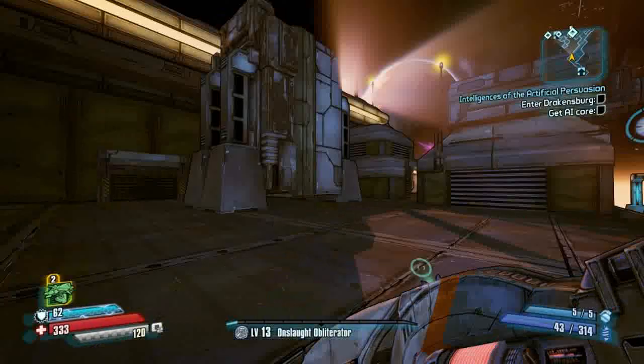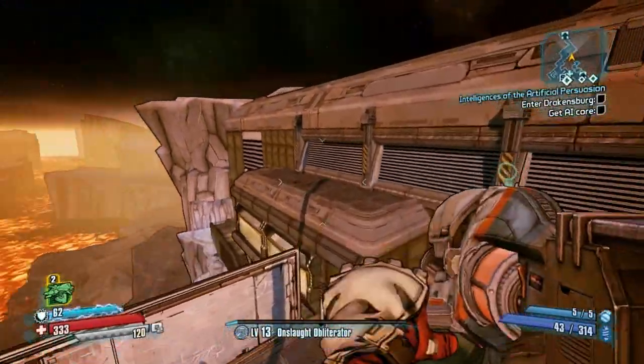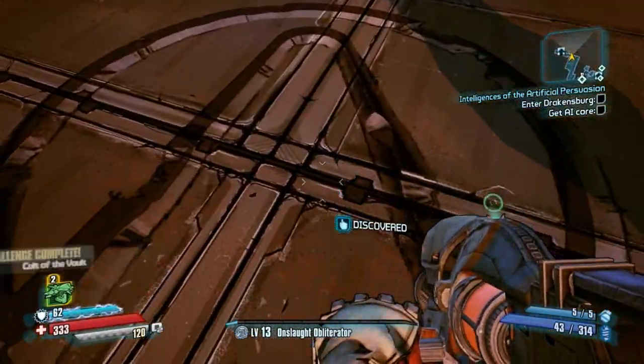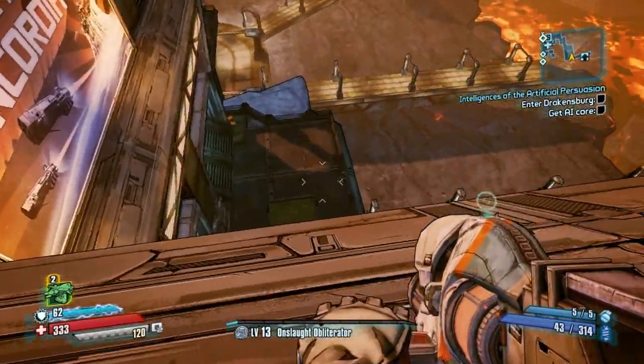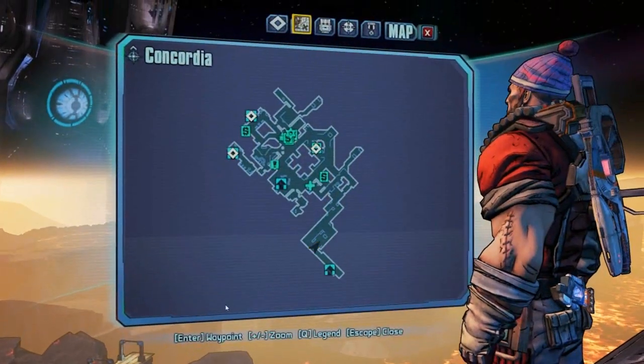Unless you want to create a new character just for that challenge. The final vault symbol is going to be on top of this roof, above the main entrance where you first entered Concordia. And that is the vault symbol, overlooking the super rare plant.